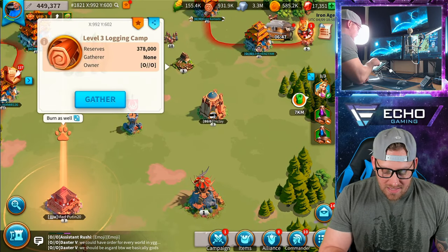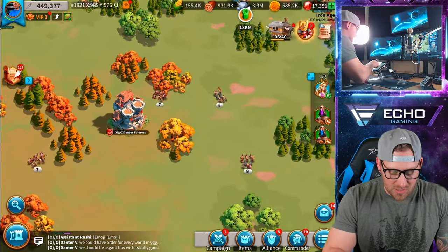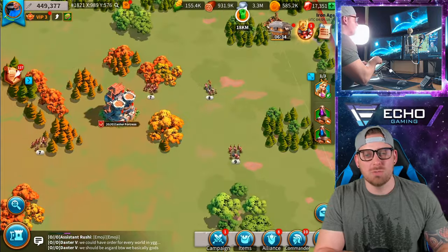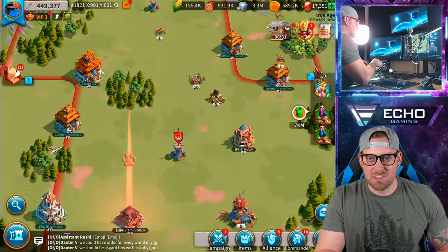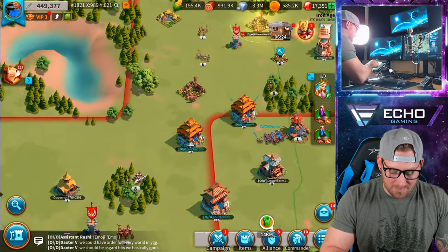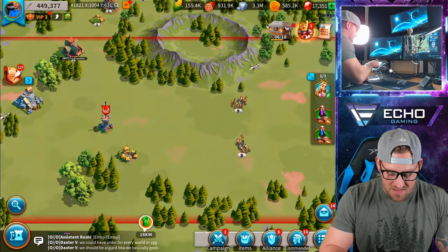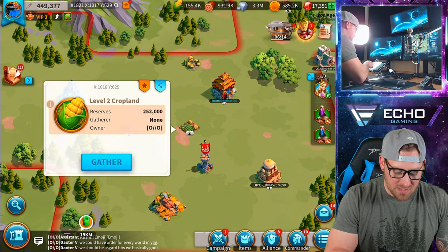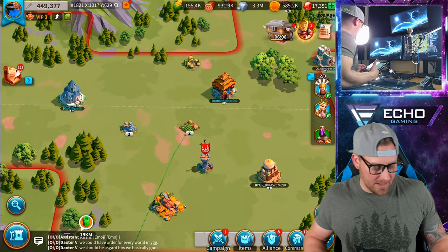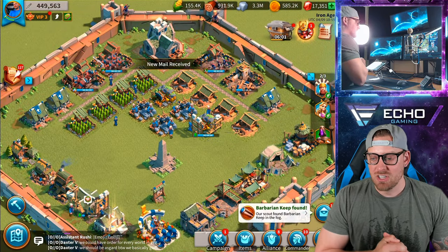We need some food, so let's find a nice corn field to grab some from. I try to stay within the lines of my alliance and scoot my way through looking for stuff as I go. You could also use the search and go look for corn from there, but I try to stay within the lines. This is not the most efficient way. We'll grab this level 2 resource spot — it's what we can grab right now. We don't have the best position on the map yet, but we will gain better positioning as we progress.